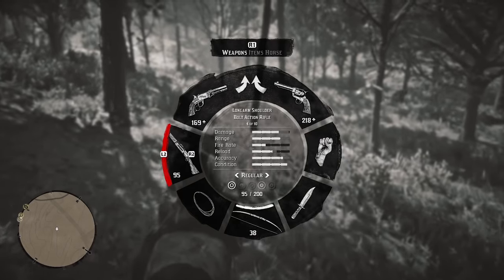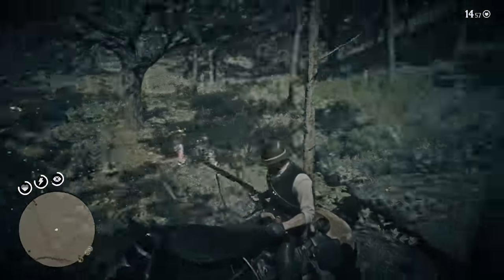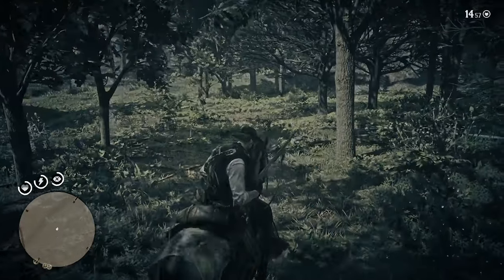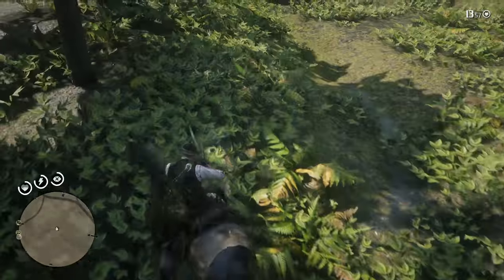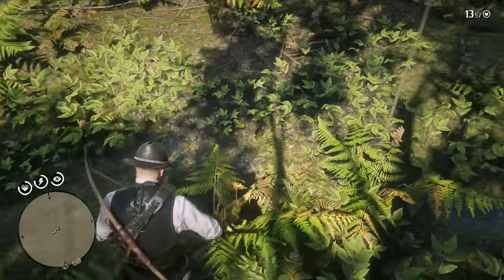First off, you're going to need a perfect rabbit carcass, so you've got to use the varmint rifle for that. I did this all kind of below the O and the V in the word Hanover on the map. You've just got to find yourself a three-star rabbit, use the varmint rifle, and kill it in one shot. It's not too bad. For a long time I thought it was a small game arrow, so don't make that mistake.